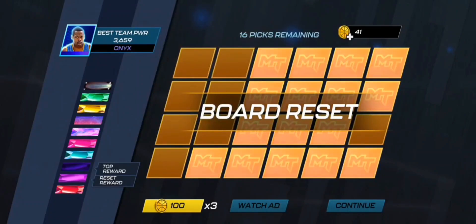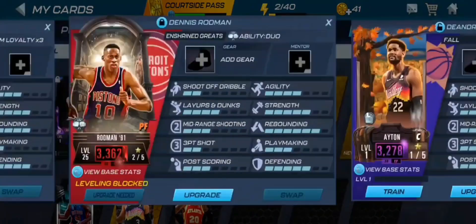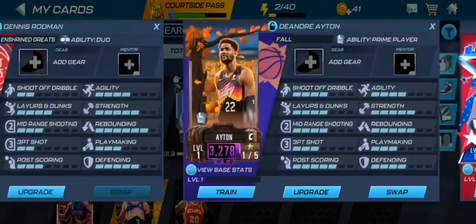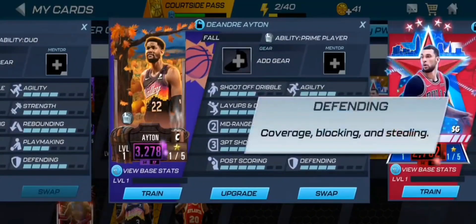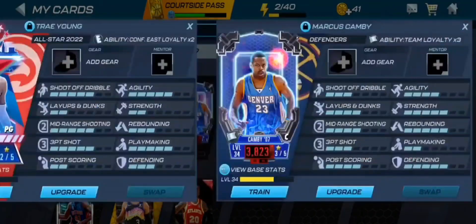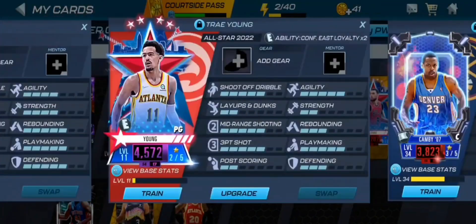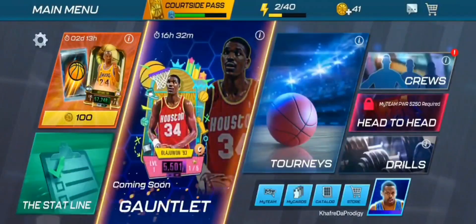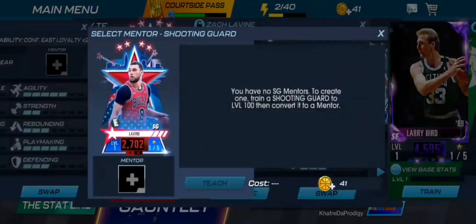Let's claim stuff from the draft board. We're getting an Amethyst center — probably going to replace Marcus Smart. I think that's a Spray DeAndre Jordan; his base power is 3278, which isn't that much higher than Marcus Smart's. I kind of like Marcus Smart in-game, and Marcus Smart has a five-star while DeAndre only has a four-star. Marcus Smart will probably be our first card we mentor. We'll keep Marcus Smart. Actually, we also get a Zach LaVine as our new shooting guard, which is fire.